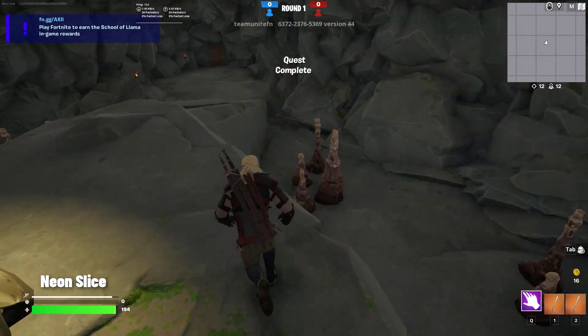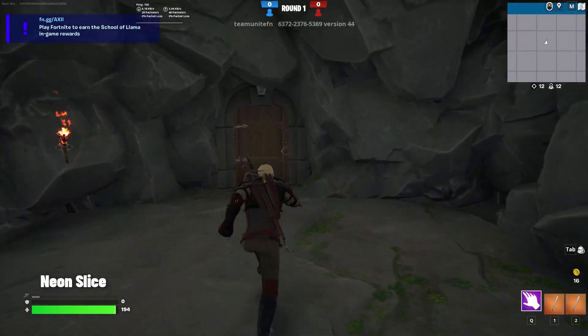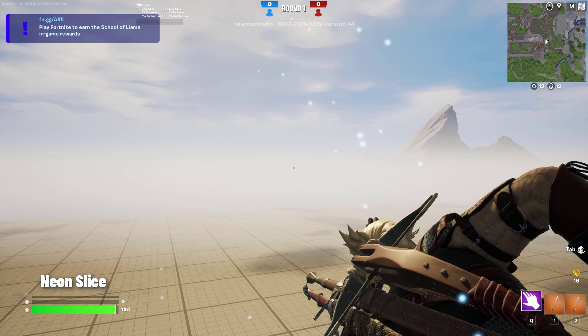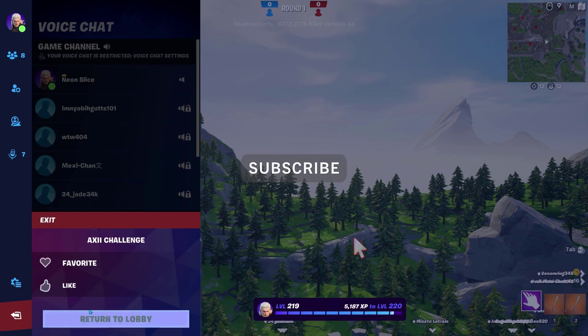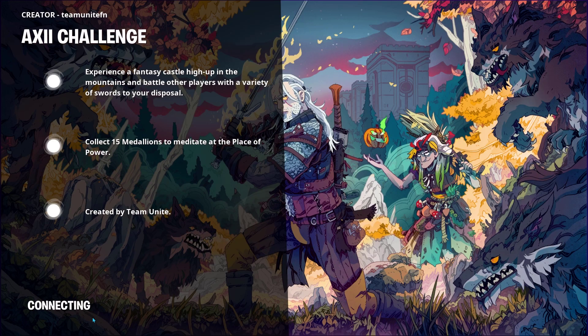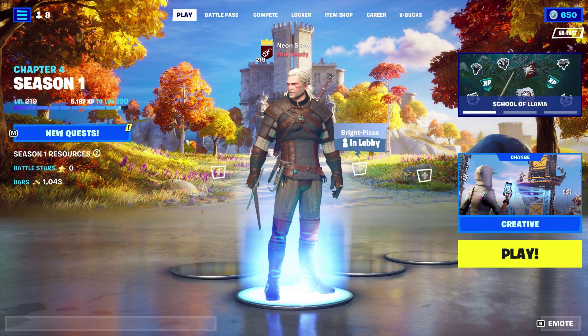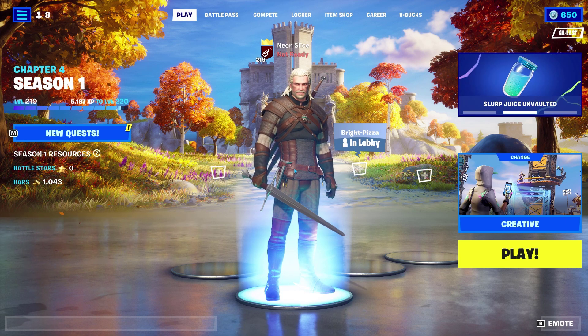And that's it, we don't have to do anything else. So after that, it should take a few seconds, a few minutes to count on the website. But now I can just leave the game. It should take a few minutes for it to count on the actual website. So that's how you completed the Axie Challenge creator-made island to get through the obstacle for the School of Lama, Fortnite, Witcher, Geralt collab.